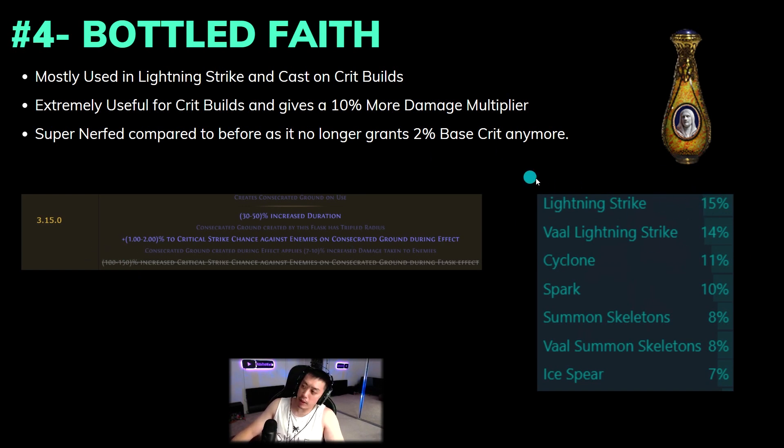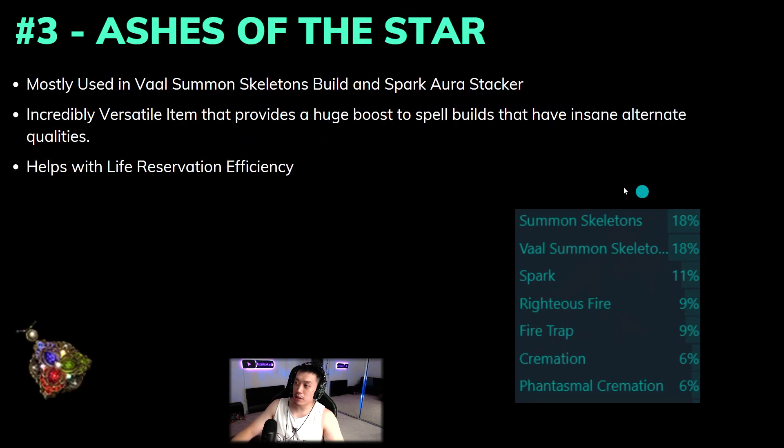Common Bottle Faith builds include Lightning Strike, Cast on Crit builds, Spark, and Summon Skeletons. Next up is our first new unique that GGG introduced: Ashes of the Star. Ashes of the Star is super strong mainly because it gives plus one to skill gems, which helps out a lot of spell builds, and we can look at the item on PoE Ninja to see who's benefiting from it.